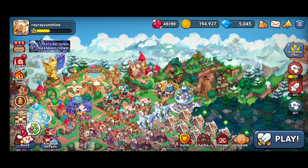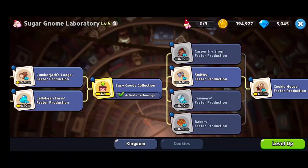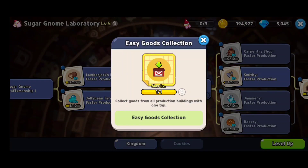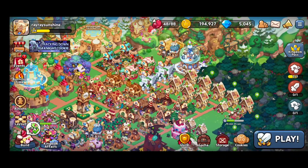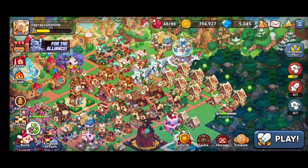Something really important that's unlocked later on at castle level 7 is the Sugar Gnome Factory. I really like this one because there are a lot of useful features, such as improving the production speed of different buildings. My personal favorite is the easy goods collection — it allows you to collect all goods from one tap, saving a boatload of time as you progress. If you hit any of your production buildings it's going to automatically collect everything that's available.